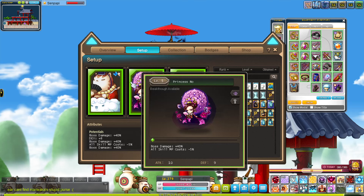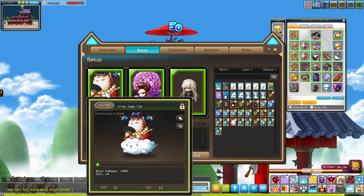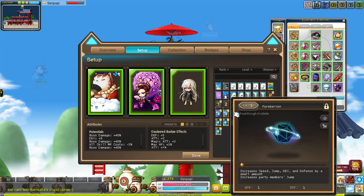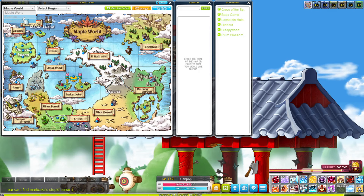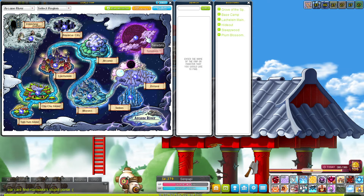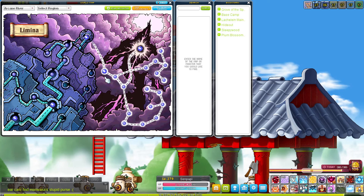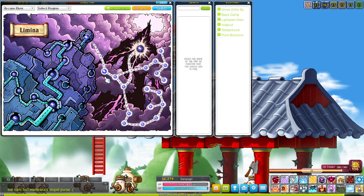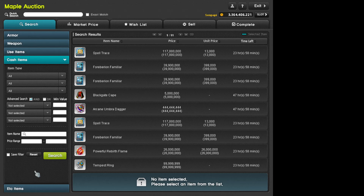The main way to level up your familiars is by collecting copies of the same familiar. Most people run the Forbearion familiars from Limina. In Bera specifically, Limina was heavily farmed by Kana farmers — I'll put that in non-derogatory terms, but it is true. They would go to Tenebris, click Limina, and farm that entire area for familiar cards and meso.